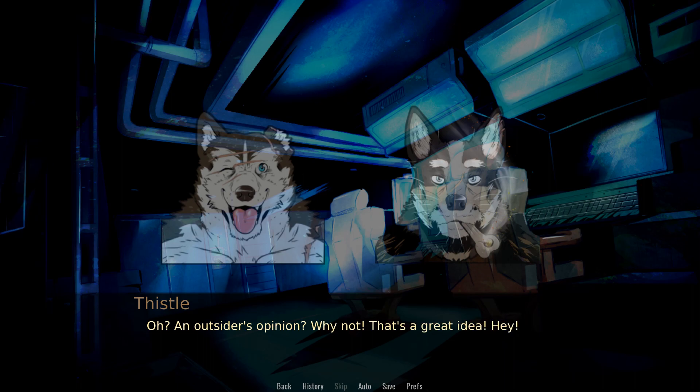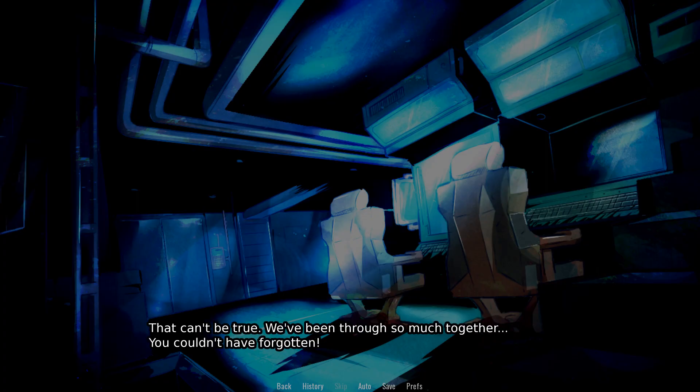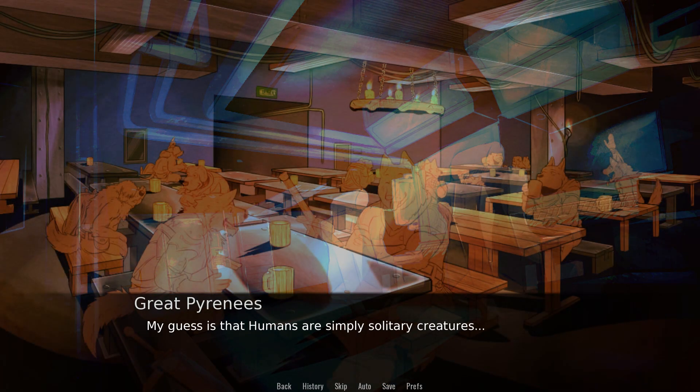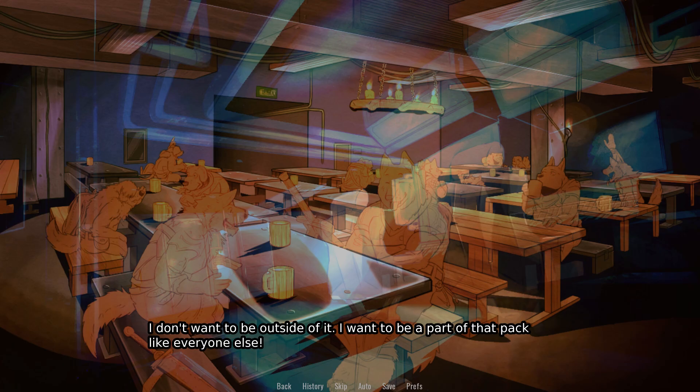Then how about we ask someone who isn't a canine? An outsider's opinion — why not? That's a great idea. Hey, human, come here for a moment. An outsider. Do you really think that way of me? That can't be true. We've been through so much together — you couldn't have forgotten. In the end, you're a human, not a dog. Our standards don't apply to you. You do you, I say. Are we really that different? No, I don't think we are. Those who matter treat me like a part of the pack. Just like I feel I'm one of them. My guess is that humans are simply solitary creatures. No, I'm not. Don't you see that I worked so hard to let Shelter's pack grow? I don't want to be outside of it. I want to be a part of that pack like everyone else.